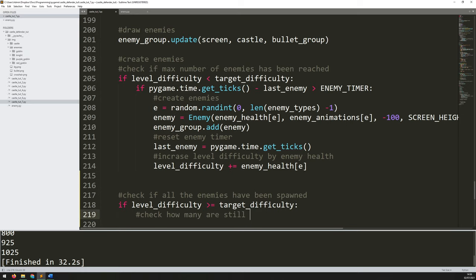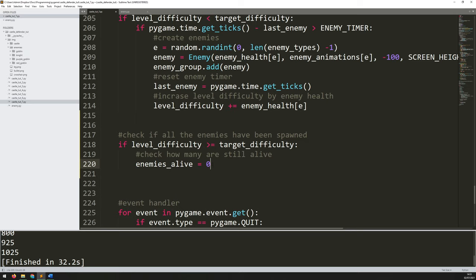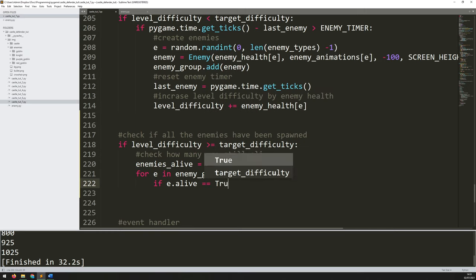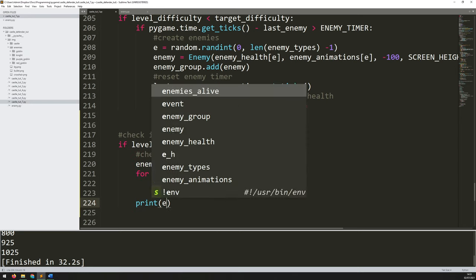We say if `level_difficulty` is greater than or equal to `target_difficulty` — remember the enemies are generated as long as the level difficulty is less than the target. When that condition has been met we've generated all the enemies for this level and now I can start counting them. I'll start with `enemies_alive = 0` — I need to reset it back to zero each time. Then I iterate through the enemy group: `for e in enemy_group`. This gives me each enemy instance one by one, and I can access their variables. So if `e.alive` is equal to true, `enemies_alive` is increased by one. At the end of the print statement `print enemies_alive` should tell me how many enemies are left.